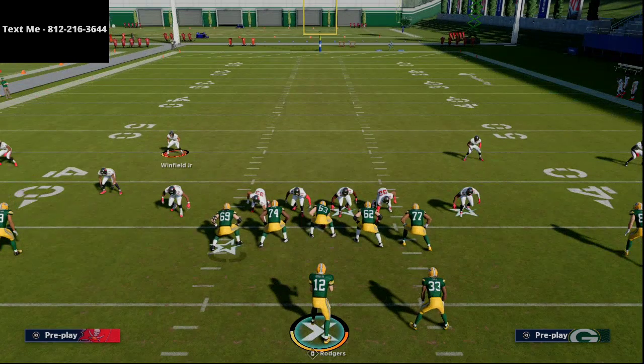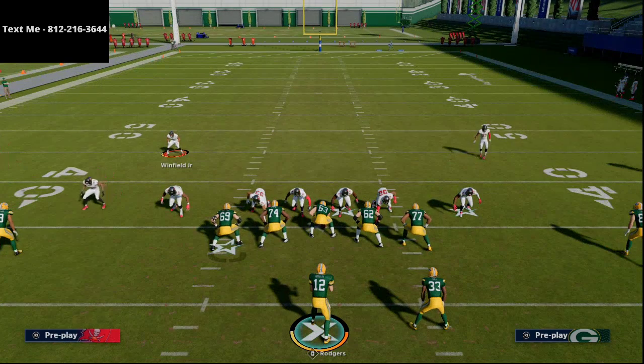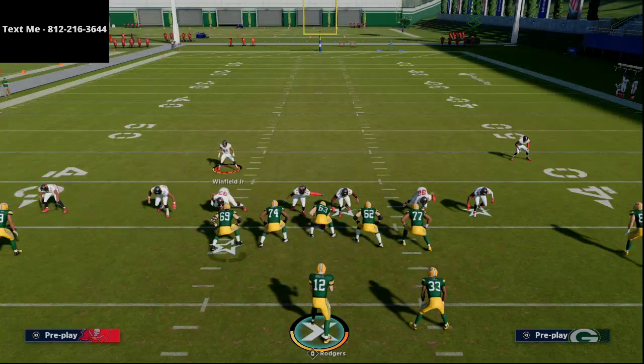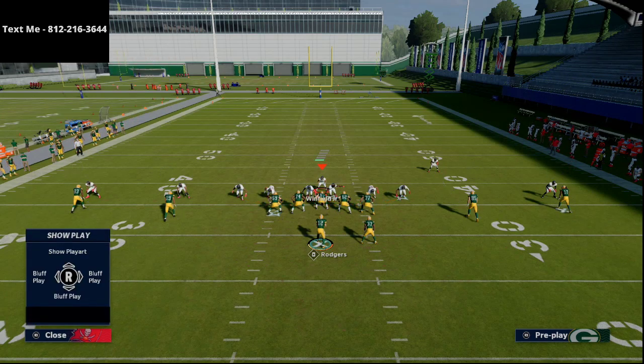The setup is very easy. All we're going to do is man align, press coverage, shade coverage to outside shade coverage over the top, then spread our defensive line. We're going to user this guy right here down into the A gap and basically put him on a blitz angle.